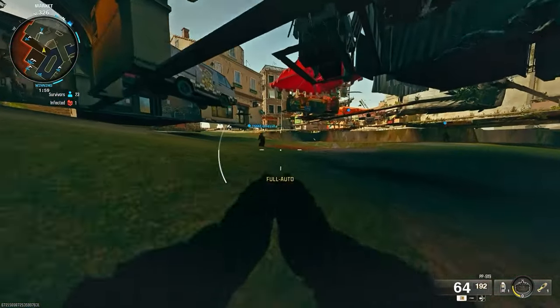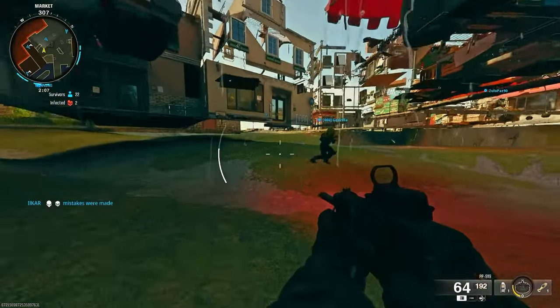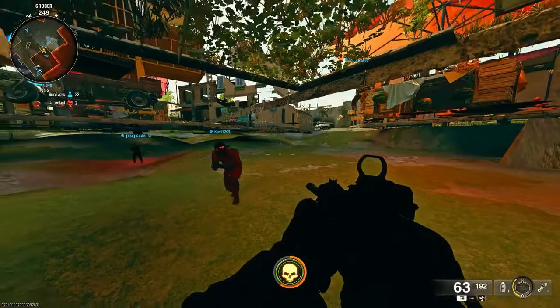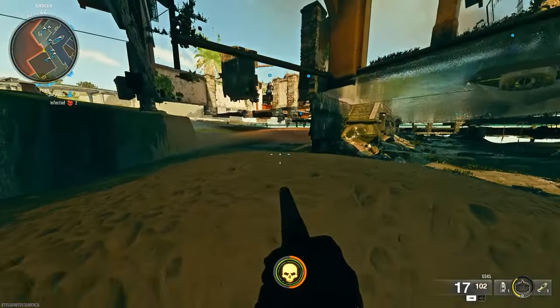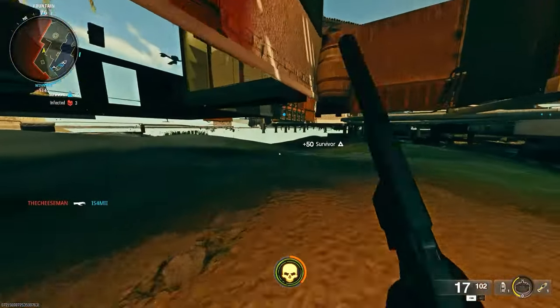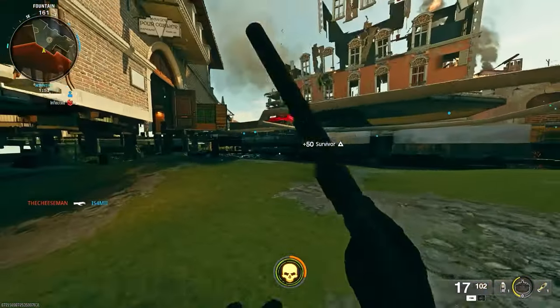What you'll notice is the wall is completely fake. Once you go underneath the map you're free to explore wherever you want. As you can see there are people under here already — this glitch is well known. This was found by myself. If you don't want to miss out on any glitches like this make sure you're subscribed to the channel — we're on the road to 7K.